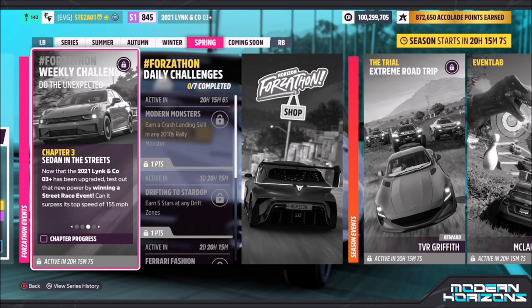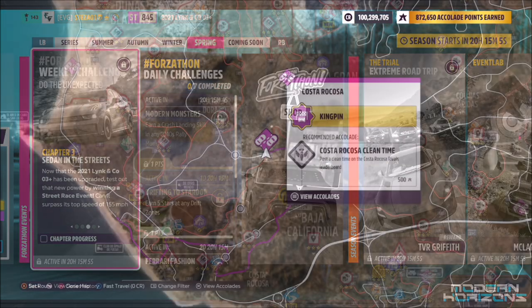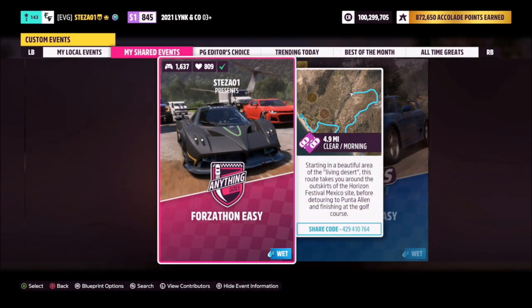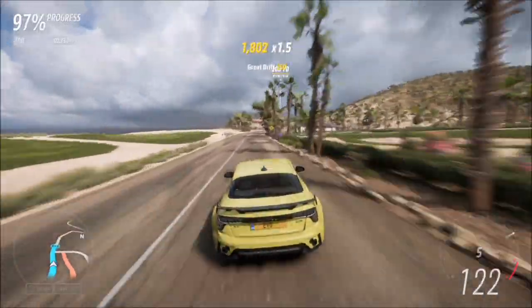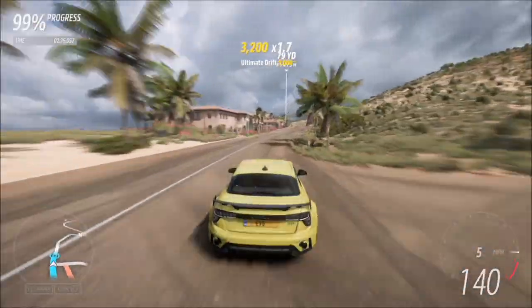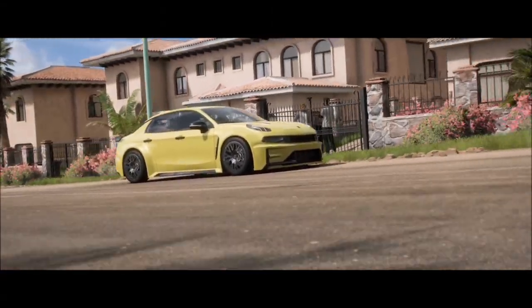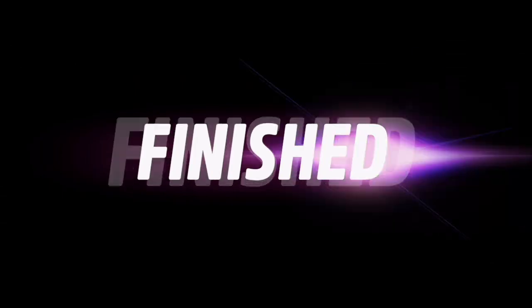The next challenge wants you to win a street race. We're heading over to the Costa Ricosa street race. I have a blueprint set up — the share code was on the screen. It's a normal race but with no AI drivers, so you're guaranteed a win. Depending on what mods you've used, it'll take around two and a half minutes to complete.